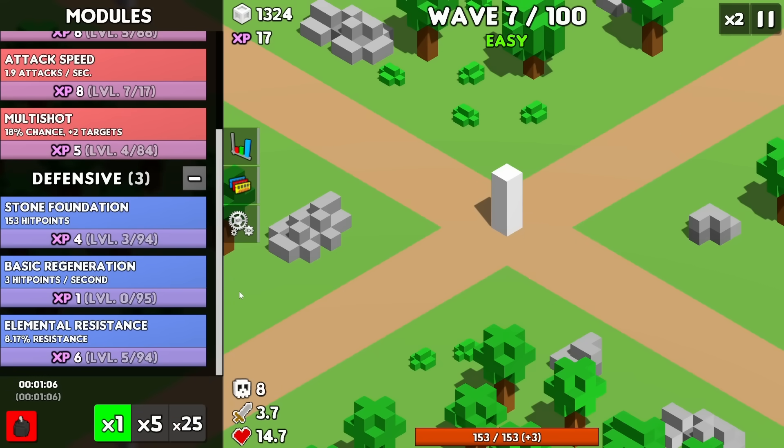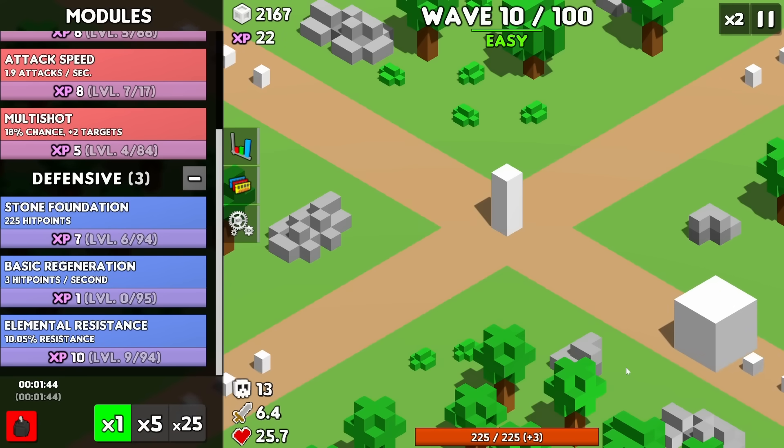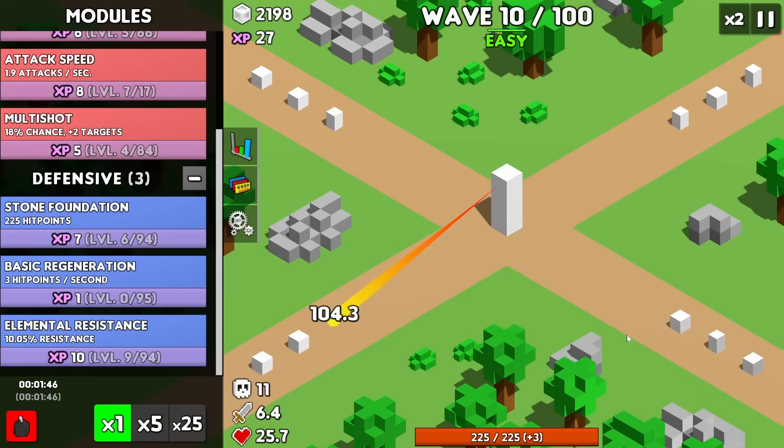The multi-shot is keeping enemies so far at range — it's amazing. Let's see what happens against the boss. Nature burst, how do you do against the boss? Oh my god — it just one-shot the boss! I love it.